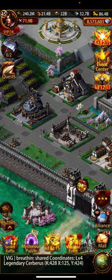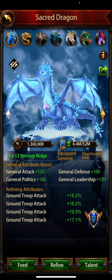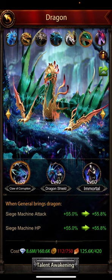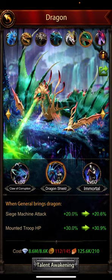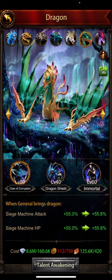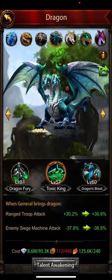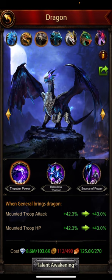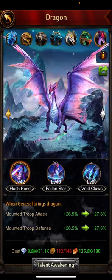Once you have badges, pick and choose which dragon you want and go for the first and second talents. The Amethyst second talent is really good because it increases march size capacity. I've already increased siege machine attack and HP, and I'm spending about 750 badges here and 145 badges there. This one has range troop attack and range troop defense — I want more range troop attack so I'll do this a little more.